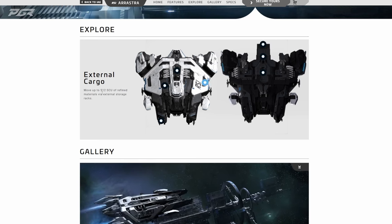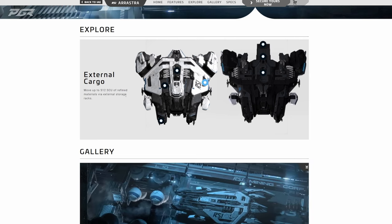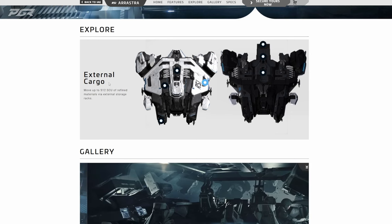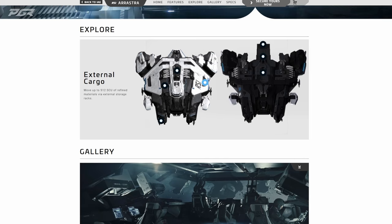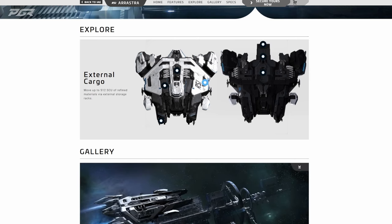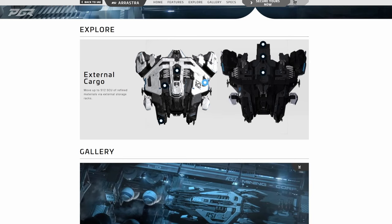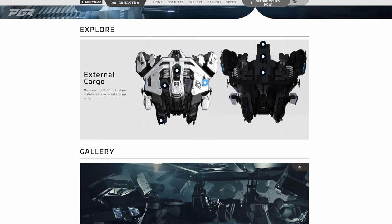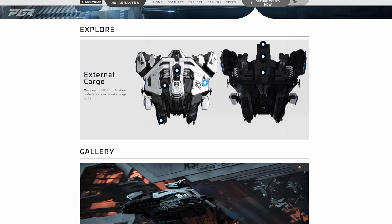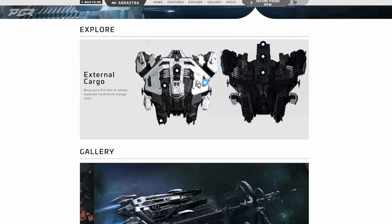It says you can move up to 512 SCU of refined material via external storage racks — that is awesome. You don't have to worry about storing these things inside the ship; 512 SCU of refined material externally is comparable to an A2 in cargo space, which is a lot for a vehicle that's out there mining constantly. What you'll need is to detach these cargo boxes so another hauler can come pick them up, allowing the Arrastra to stay out on the field and keep making money.